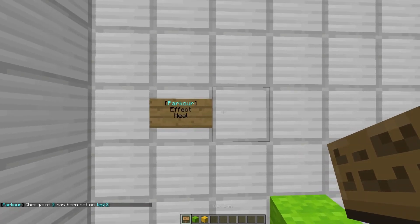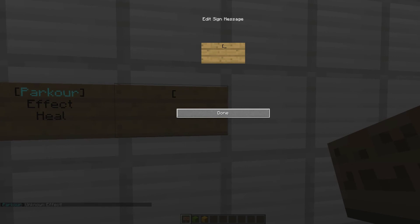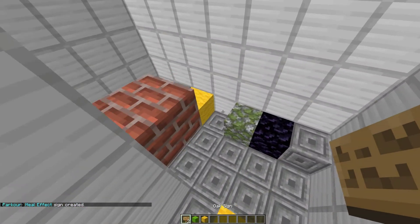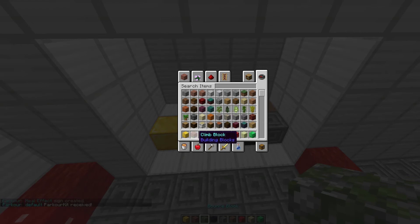If you put a sign down you can put an effect on it. Put 'parkour' in square brackets at the top, 'effect' on the second line, and the effect name on the third line. Note that 'damage' doesn't actually work — it has to be a proper effect like healing or jump boost. If you do PA kit it makes it super easy and gives you all of the custom blocks you can litter the course with.